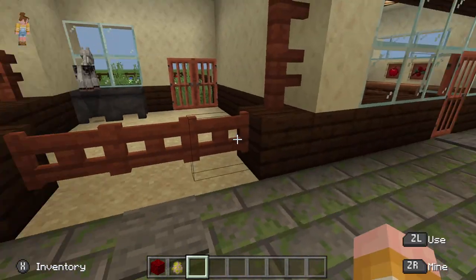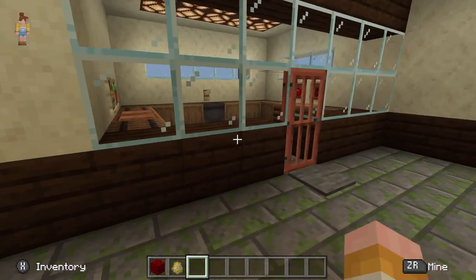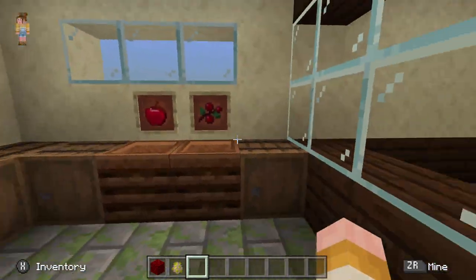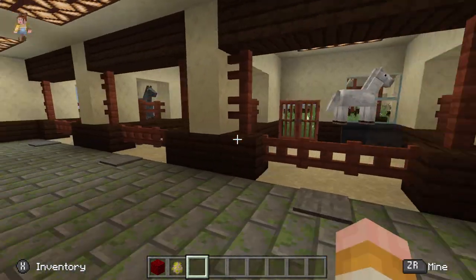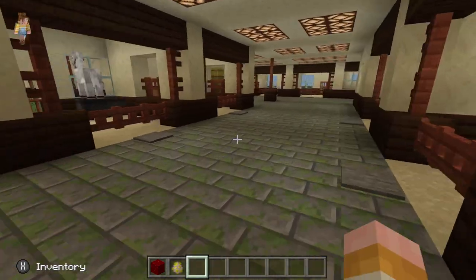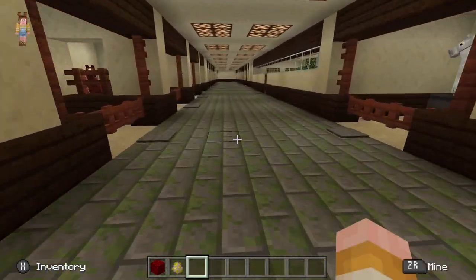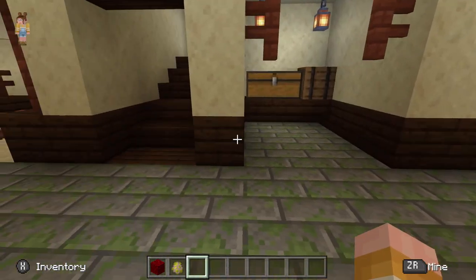With the tack room on the left, on the right here we have the feed room — different choices of feed and a little sink area. The layout is great because it has room for plenty of stalls and is nice and spacious as well.